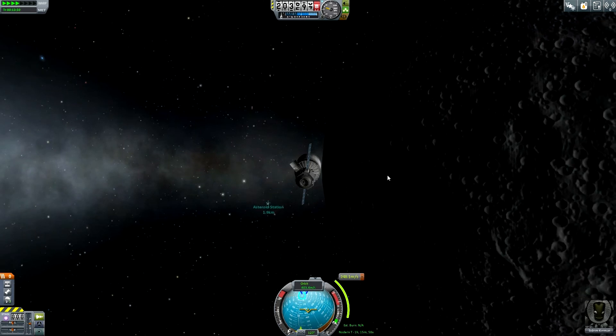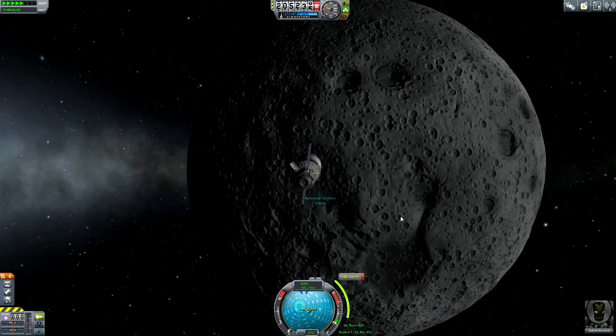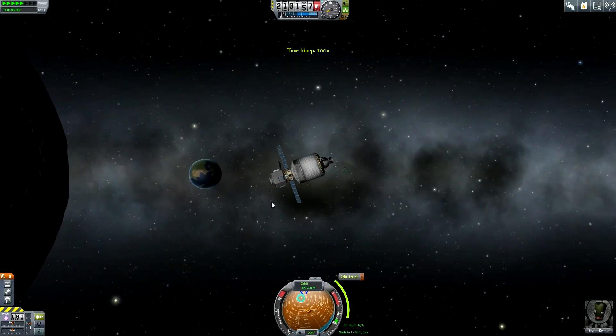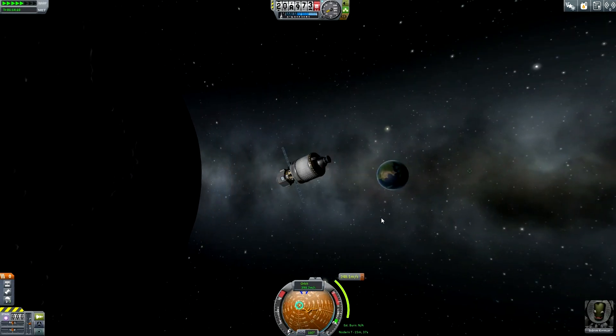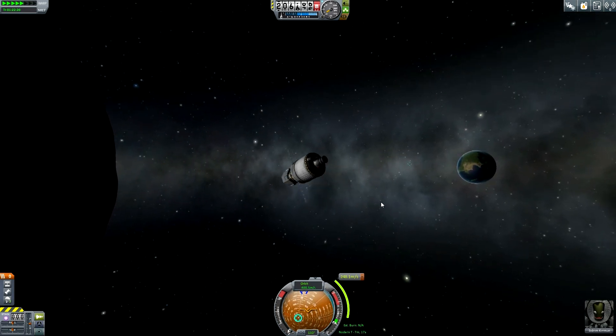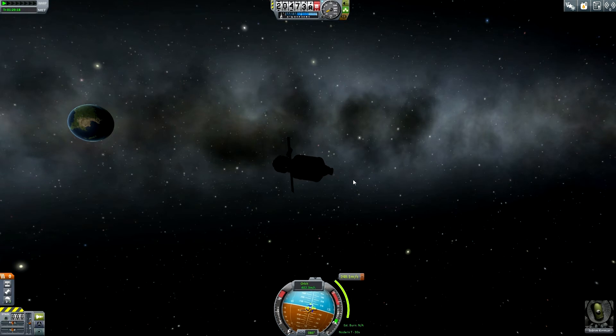We are now drifting away and I can speed up a little bit. We are already 3 kilometers away. Getting closer to the maneuver node. Kerbal Space Center is now moving towards the nighttime side of Kerbin, so they will have sunset while Sidram is wrestling with the spacecraft to keep it stable.